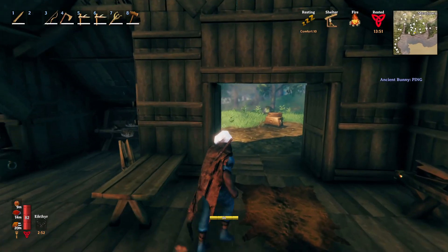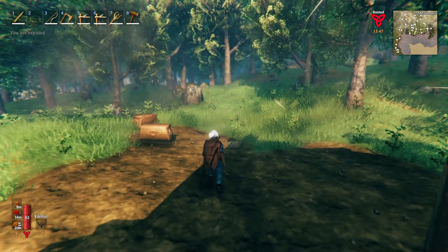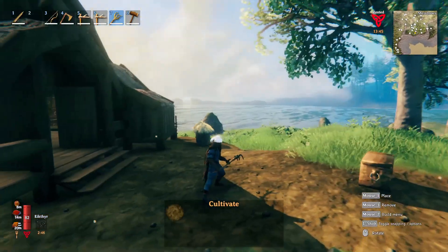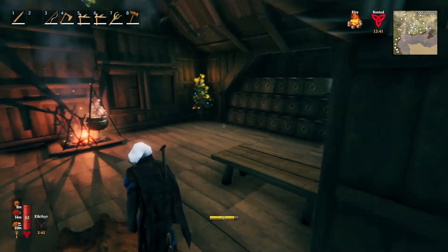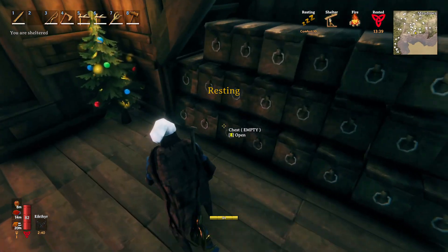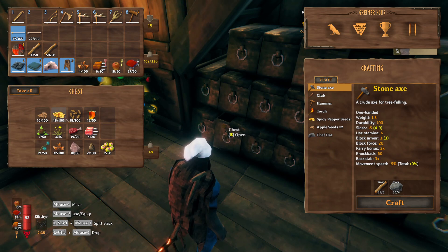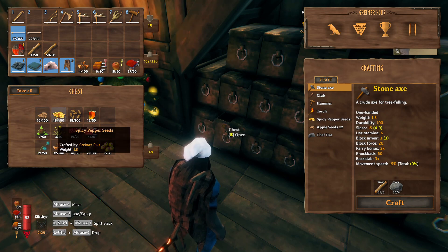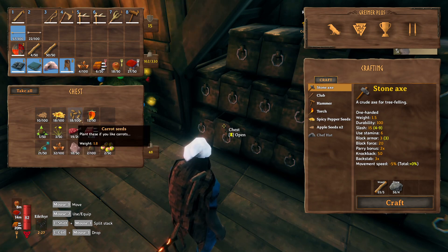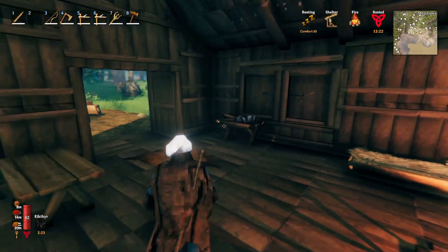The bronze axe is not the only thing I'm able to make now that I've got some bronze. I can also go ahead and make the cultivator, which means we can get to doing some farming. While I was running around in the Black Forest collecting some copper and tin, I did manage to find these spicy peppers, and some of them I've turned into seeds already. So we have apple seeds to grow apple trees, spicy pepper seeds, and carrot seeds — quite a few things we can get to growing right away.